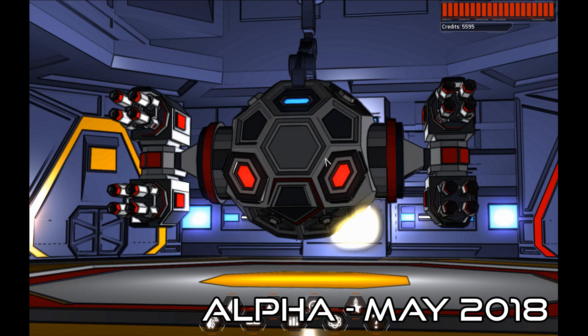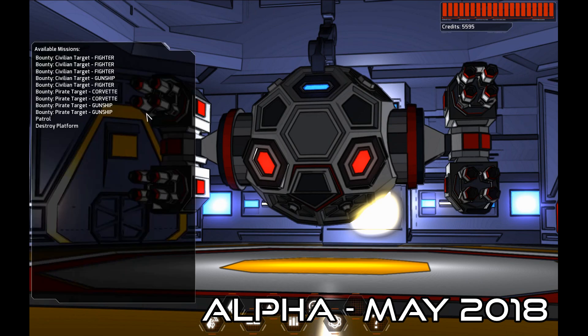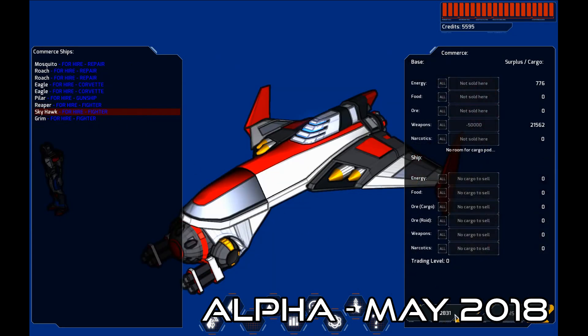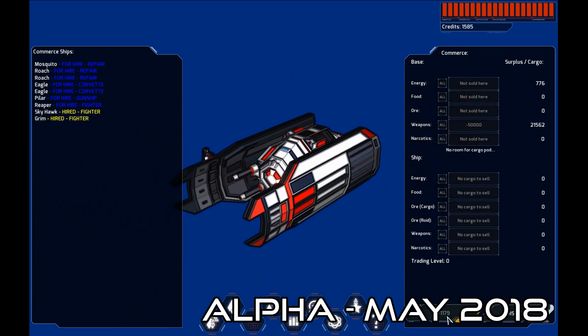So what you as the player early on would be doing: you would be piloting small ships, upgrading them, doing missions, buying bigger and bigger ships. Eventually you would arrive at a larger ship like this one — a heavy fighter. This particular ship is of the bounty hunter faction. Let's go ahead and do a destroy platform mission. Let's see if we can hire some helpers here — go ahead and hire a Skyhawk and a Grim to help us out.